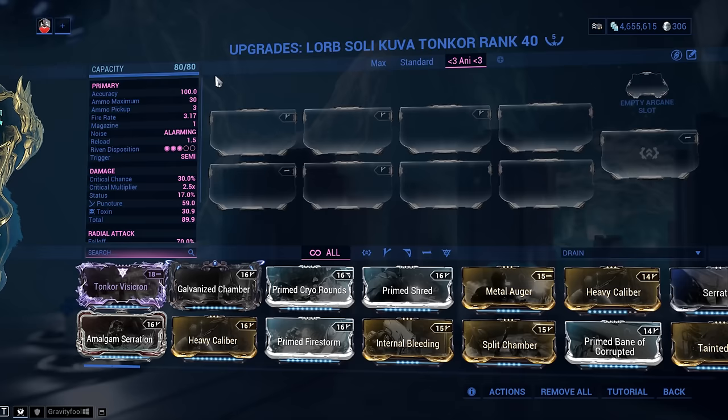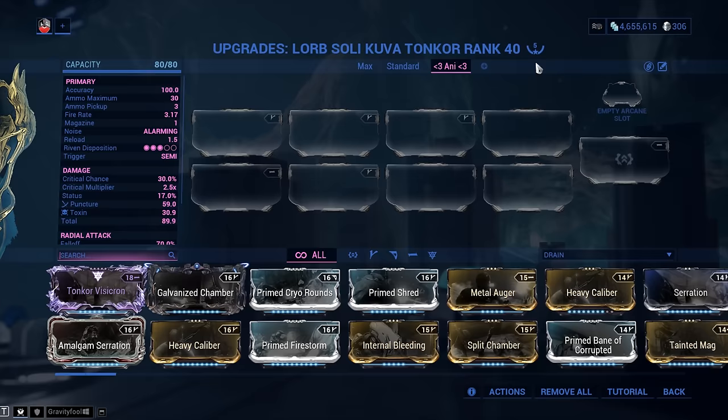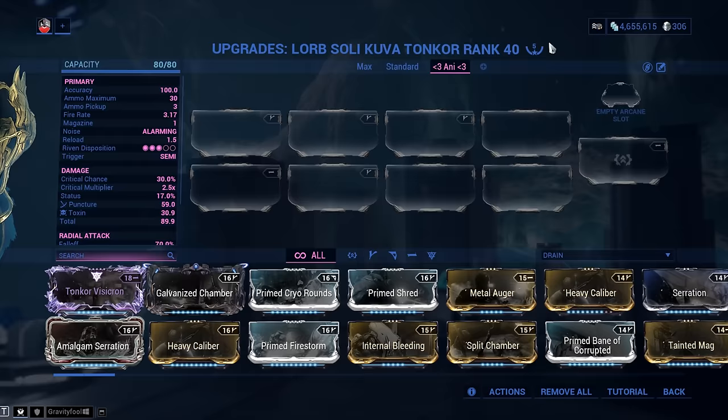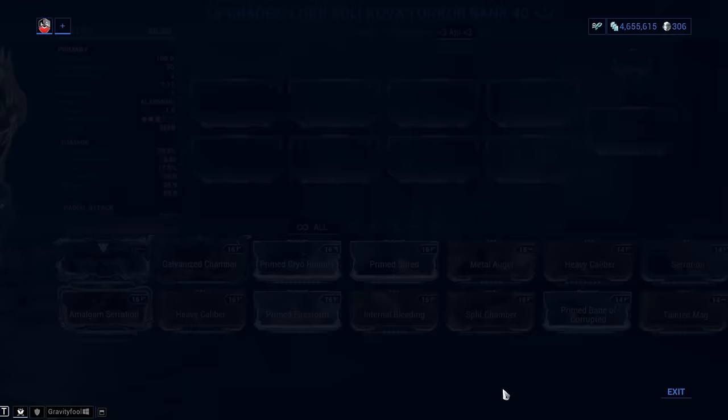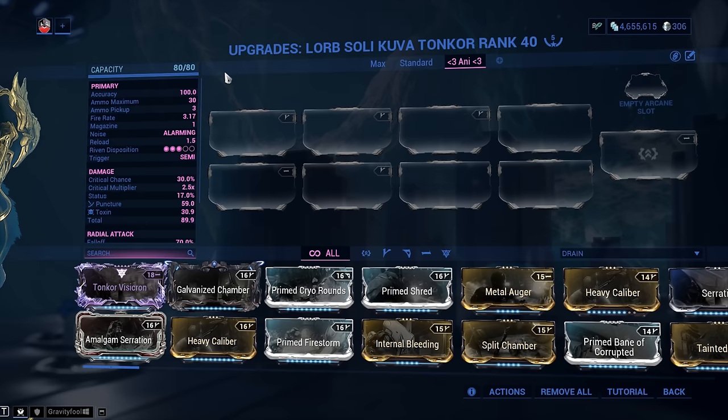Mod capacity is 80 out of 80 — how is that possible? Kuva weapons, Tenet weapons, and the Paracesis all start off with a normal 30 out of 30 mod capacity, but the more Forma you add, the more mod capacity you get. Add one Forma and you get two extra; another Forma gives four extra. You cap out at five Forma for a capacity of 40 out of 40. Then plug in the Orokin Catalyst and double that mod capacity to 80.